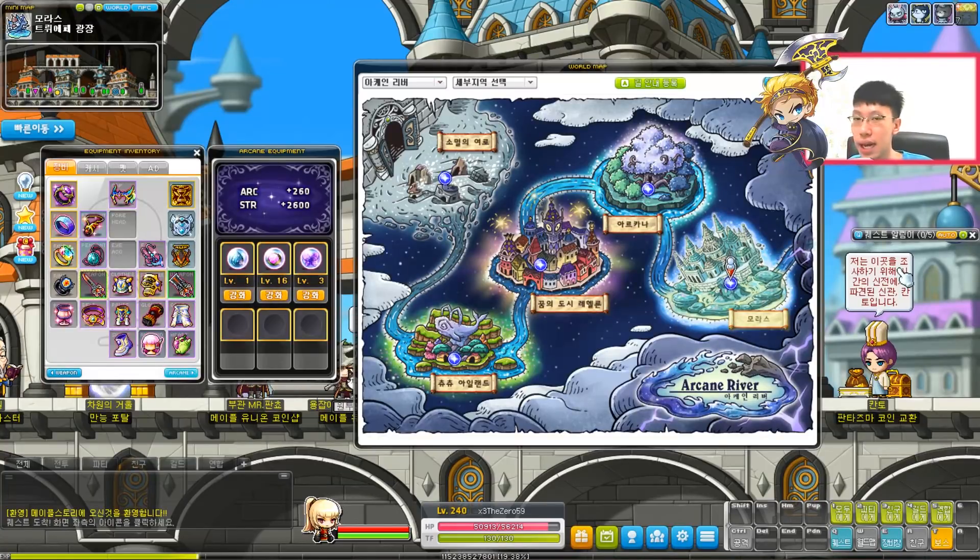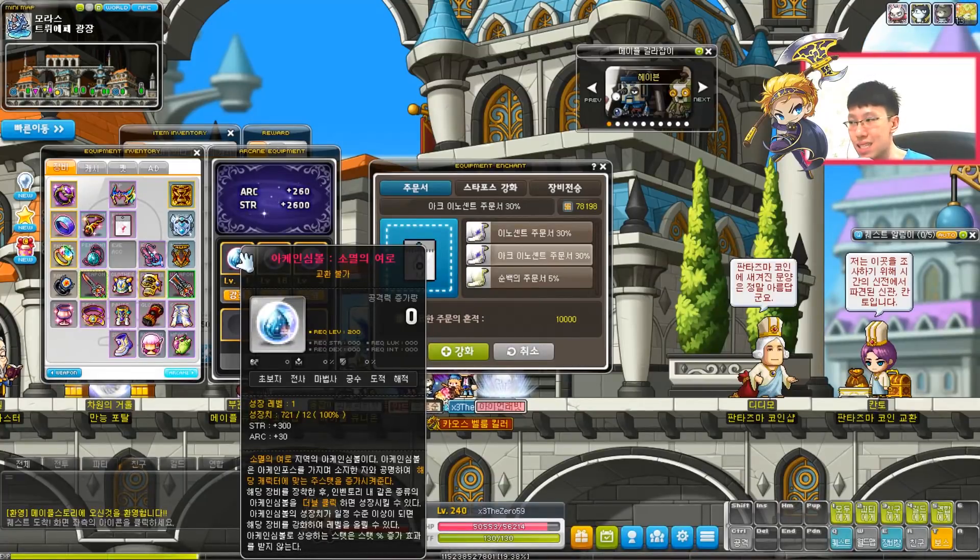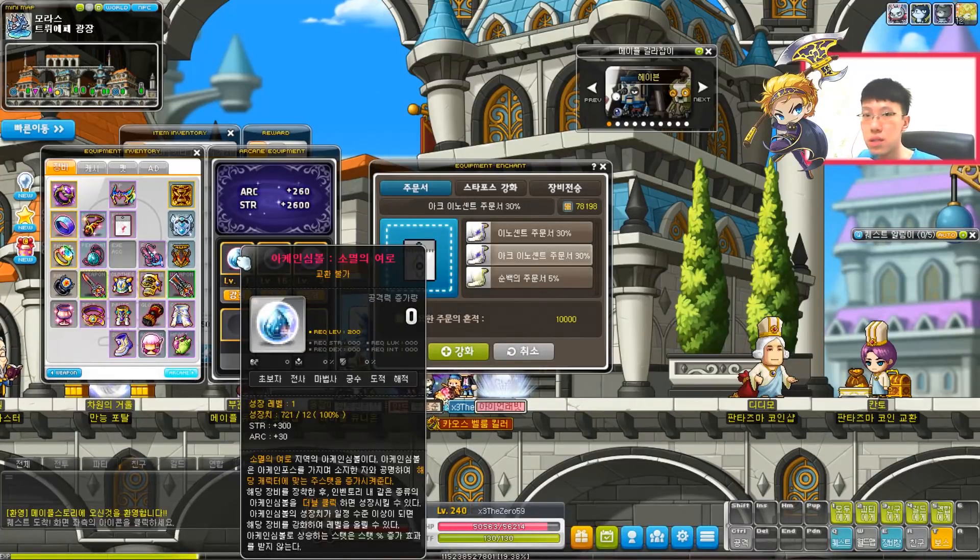I forgot to mention: if your character has not completed the full storyline — which gives you the one symbol itself — you will not be able to equip the symbol even though you meet the level requirement. For example, if I am level 240 but have not finished the Morass storyline, I cannot equip the Morass symbol transferred from my previous character. Also, if you transfer to another character that uses Luck or DEX, it will automatically convert to that character's stat. For example, if I transfer to my Cadena it becomes Luck instead of Strength; if I transfer to my Illium it becomes INT instead of Strength.